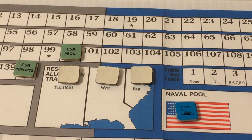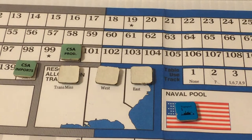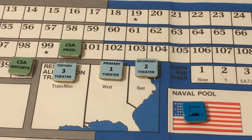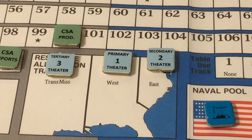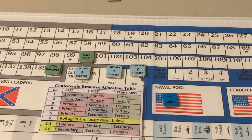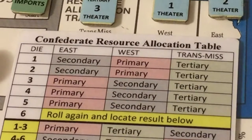We proceed to the command phase and look at the resource allocation of the North. These are priority markers placed face down at the end of the last turn's command phase. The North's primary theater will be the West this turn, secondary the East, and tertiary the Trans-Mississippi. Using the solitaire rules, we roll 1d6 to determine Confederate resource allocation. The roll is a 2, so it will be West primary, East secondary, and Trans-Mississippi tertiary.